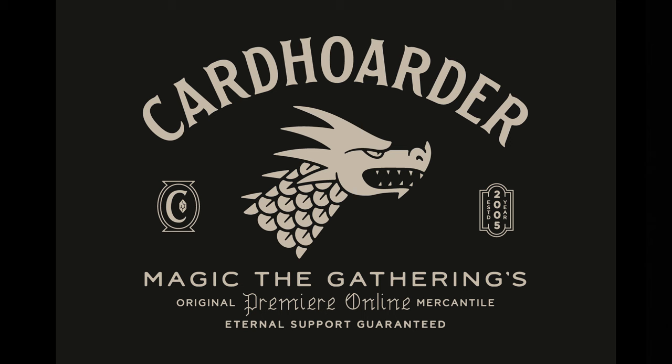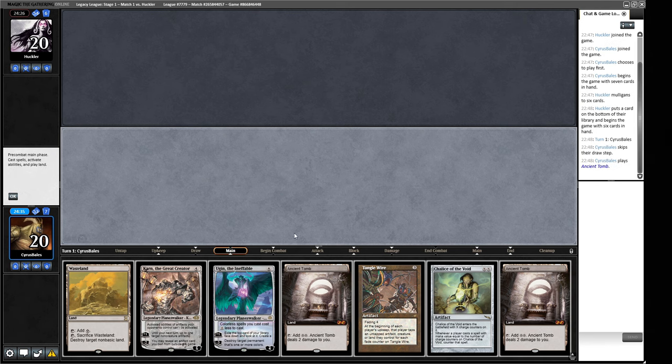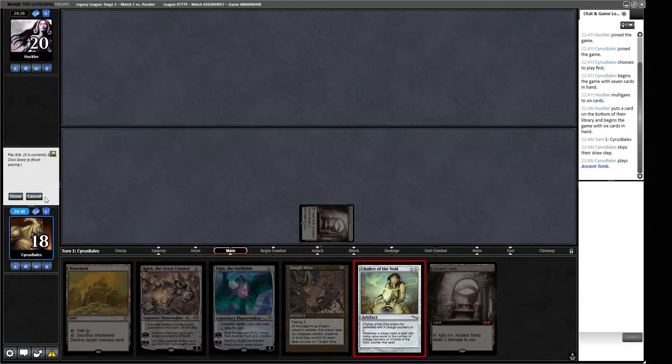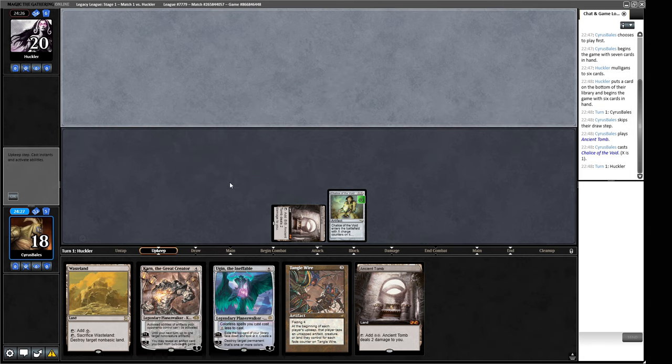If you're looking to play Legacy on MTGO like me, why not try Card Hoarder — a rental service I personally use and find better than others I've tried. Alright, we're on the play for round one. We have Chalice of the Void into Karn — that's exactly what we want to be doing. Our opponent mulliganed to six. Chalice sticks and it's our opponent's turn — Ancient Tomb, Lotus Petal, and no follow-up.